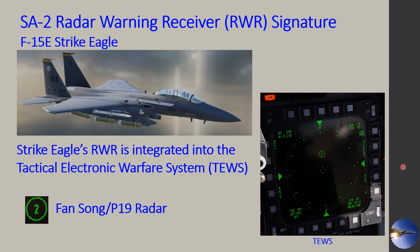The Strike Eagle has an RWR, but it is actually integrated into the Tactical Electronic Warfare System, or TEWS. You need to have the TEWS page up on one of the MFDs to use it as your RWR. Additionally, the TEWS system does not separate the Fansong and the P-19 radar — they both come up with the TEWS symbol on your TEWS page, so just be aware of that.